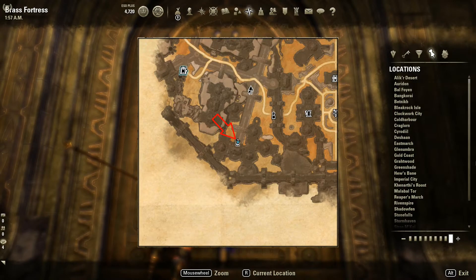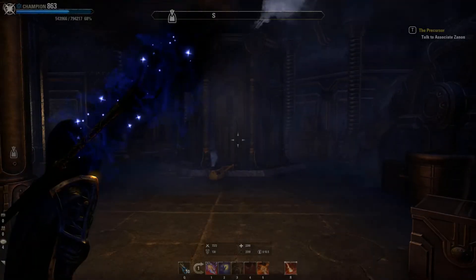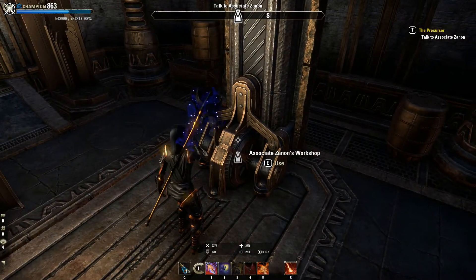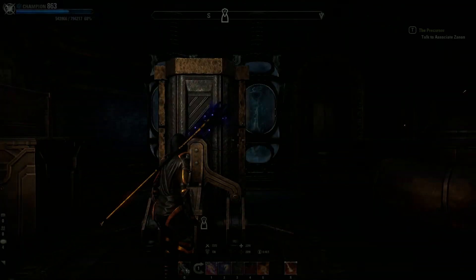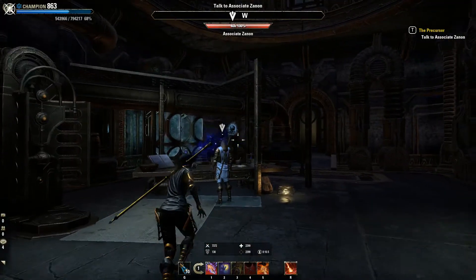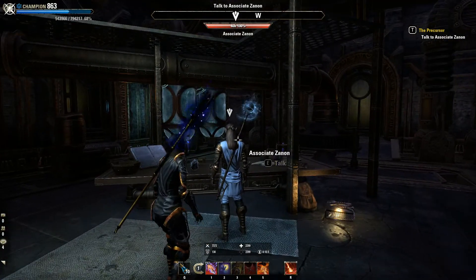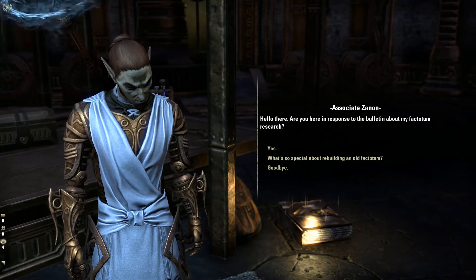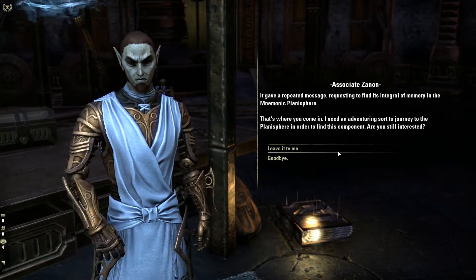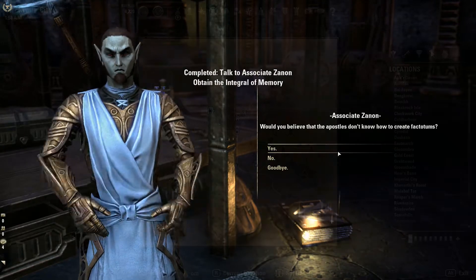Następnie udajemy się do miejsca o nazwie Associate Zenon Workshop. Wjeżdżamy windą na pięterko i zagadujemy do Zenona. Po odbyciu z nim rozmowy okazuje się, że Zenek znalazł głowę Factotema i potrzebuje do niej części o nazwie Integral of Memory, aby ją uruchomić.